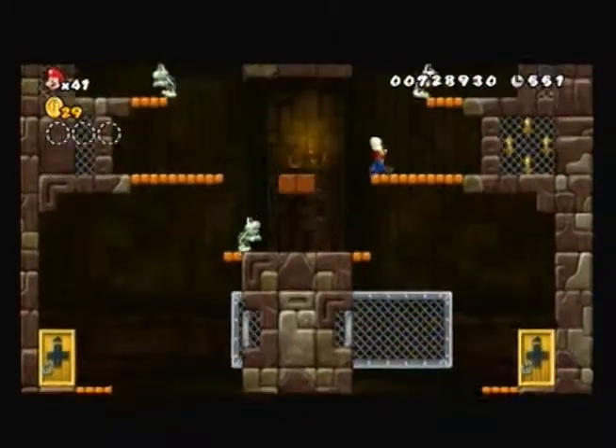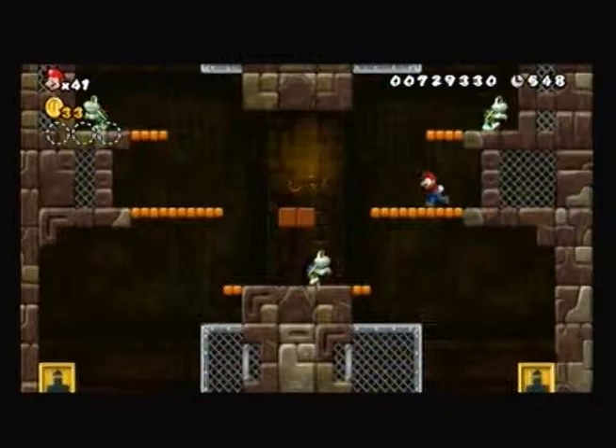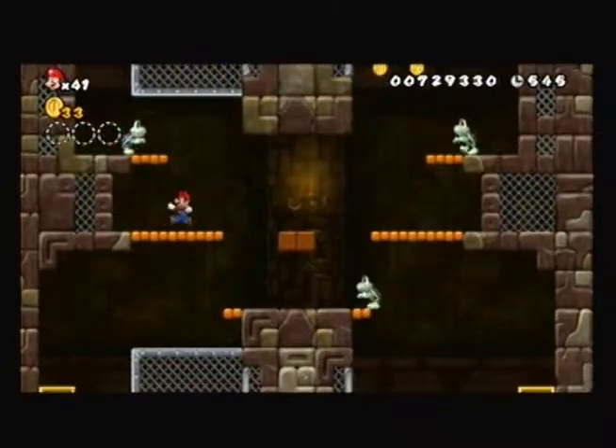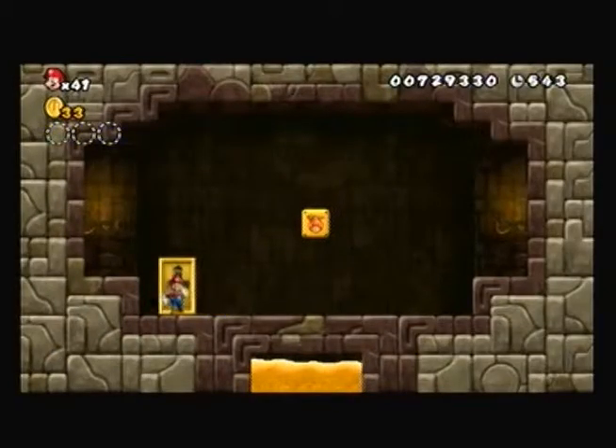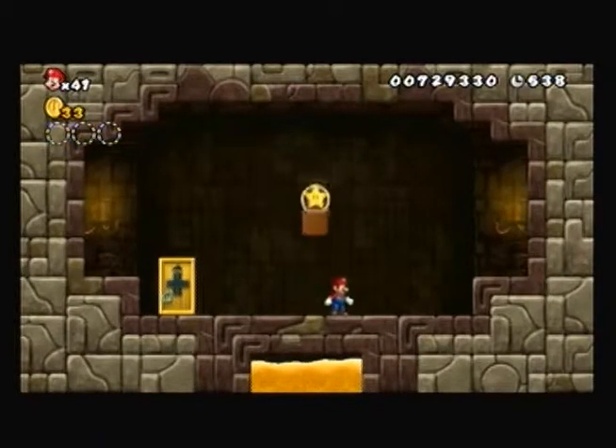Up and up we go, where we stop nobody knows. We've got a secret room here, so let's check it out. And in this secret room looks like we have ourselves an invincibility star, which is really nice to have about now.